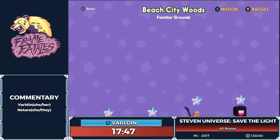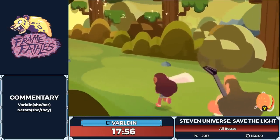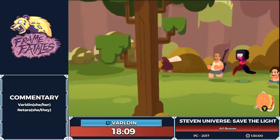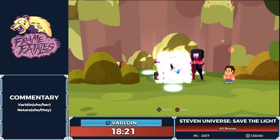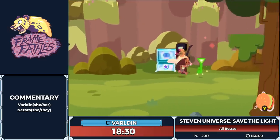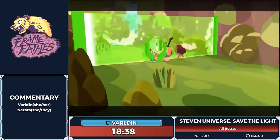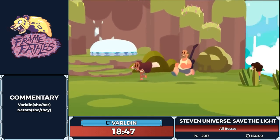If there is a Light Steven we won't be grabbing it, but they are useful in the run — one Light Steven is more or less equivalent to doing one fight, so Connie's going to be grabbing a number of these throughout the run. What Greg does outside of battle is he plays guitar, and there are various puzzles throughout the world where Greg plays guitar and it makes a chest or something else open up. This is the only time where it's absolutely necessary for Greg to play the guitar in order to continue on.